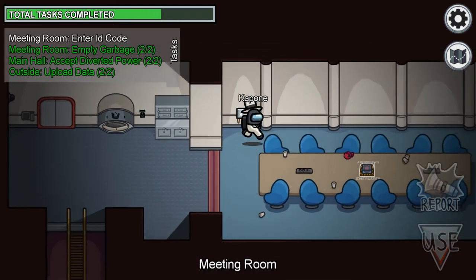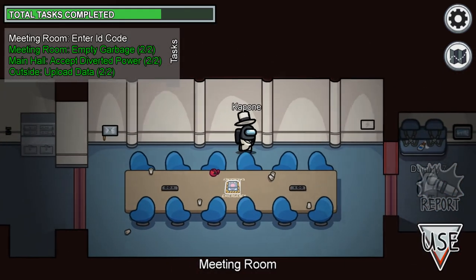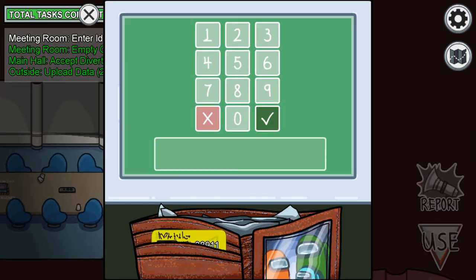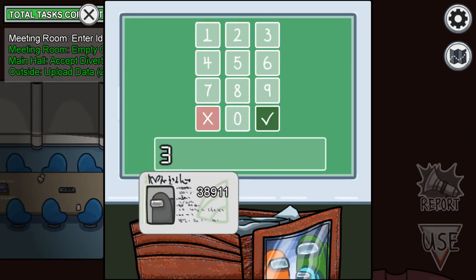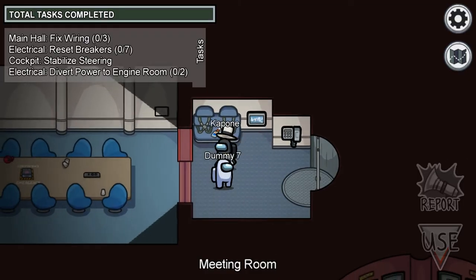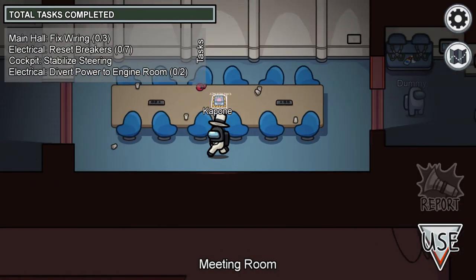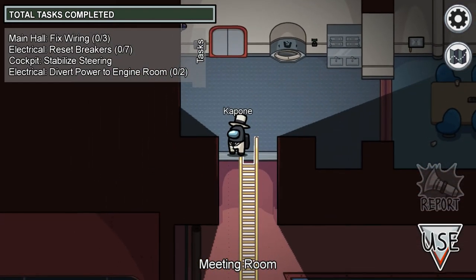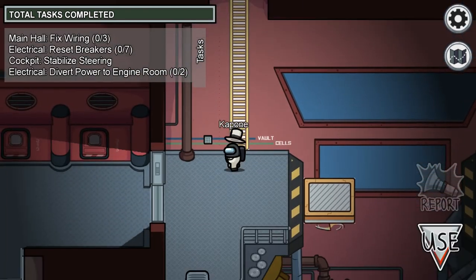There's the typical garbage chute, there's the meeting button, and one of those enter-a-number tasks. That was all the tasks I saw. That's literally it — that's everything new: the map and the tasks. I'm sure there are other tasks I didn't see, but yeah, that's the overview.